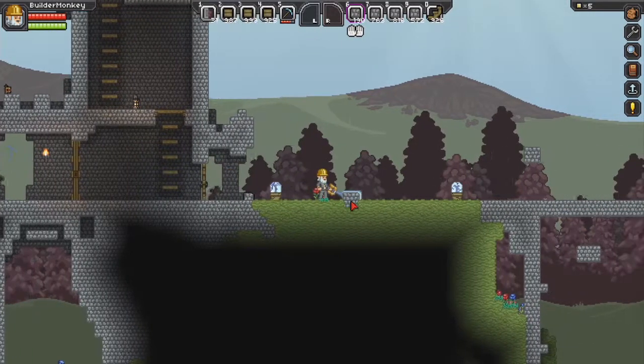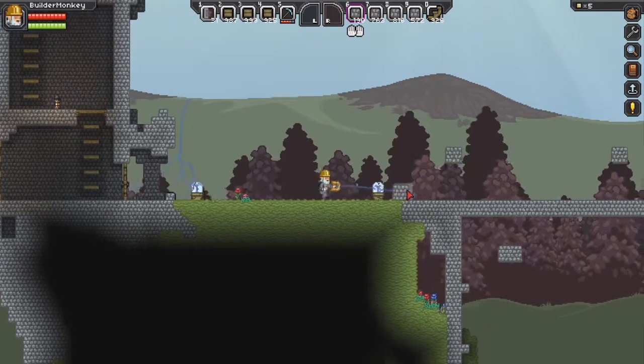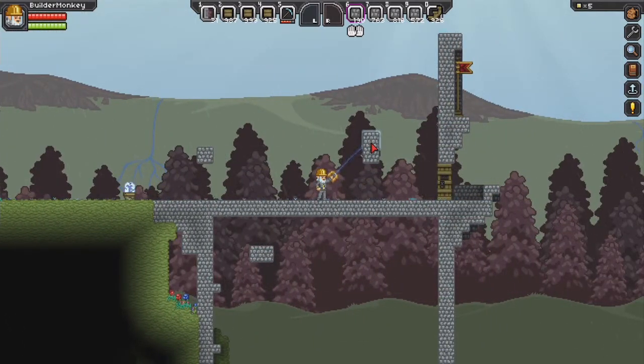Hey guys, Falco here, welcome back to Let's Build a Castle in Starbound! In the previous episode we finished the watchtower to the left there, and now we're going to look at the second tower, the main bit of the castle here.